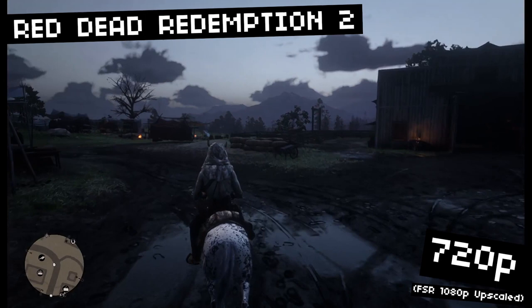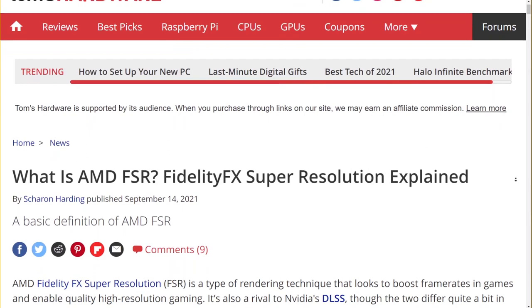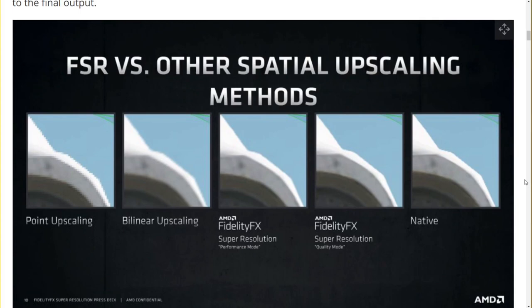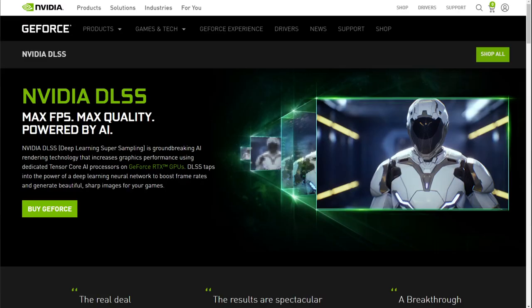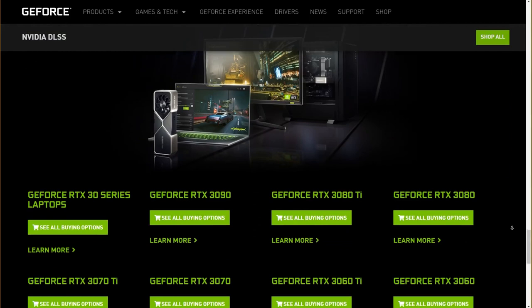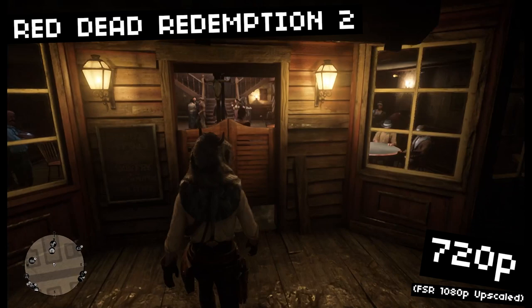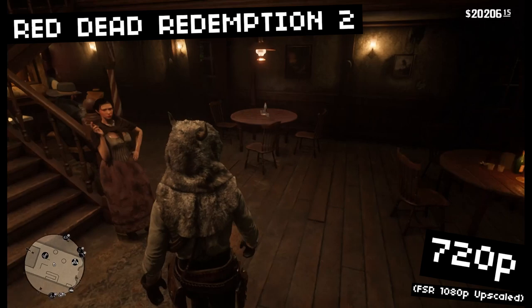FSR is AMD's FidelityFX Super Resolution, which is a pretty fancy name. It's a type of rendering technique that boosts frame rates by running your games at a lower resolution and then upsampling it to a higher resolution. Normally this would yield an image with blurry edges and washed out details. But what sets FSR apart is that it uses sharpening and detail algorithms to bring out details in the lower resolution image that make it feel like it's running at a native higher resolution.